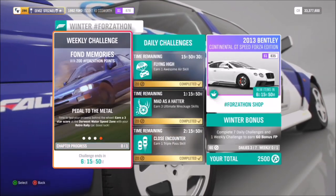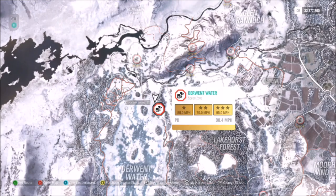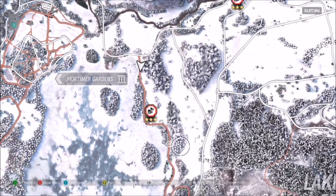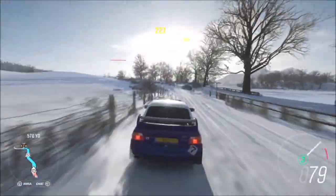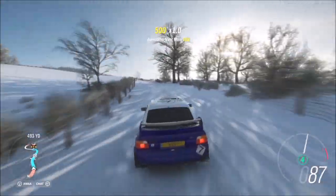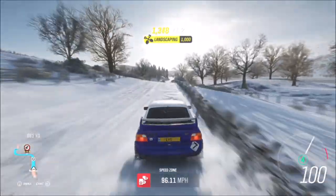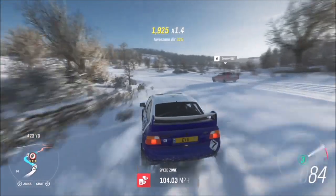The final challenge wants you to get three stars on the speed zone at the bottom of the map, and it's not actually all that hard, especially with the tune I've made. I know it's winter so it might be a bit tricky, but the Escort RS Cosworth is one of the best cars for the job for any sort of off-road racing — it's a fantastic car — and hopefully the tune will help you. I managed to nail it somehow and I'm not amazing at speed zones.